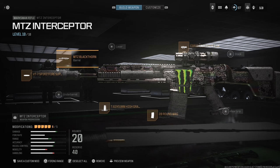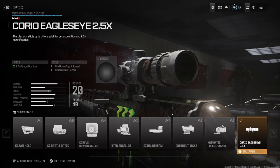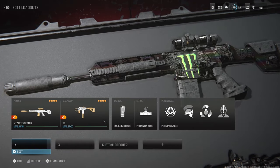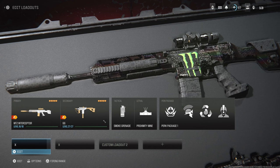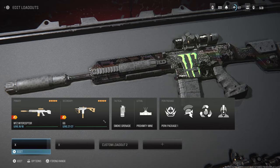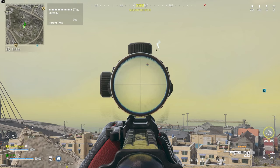Here are the attachments on screen: we're running the Blackthorn Barrel, the VT7 Spirit Fire Suppressor, High Grain 20 round mag, and the Corio Eagle Eye 2.5x — but you can substitute this for any sight you'd like. Watch the gameplay; I guarantee after the first kill you see in this video, you're going to be like 'yeah, I'm leveling this gun up.' This thing is an absolute monster. Hope you guys enjoyed the video — smash the like button, and if you're new, drop a sub.